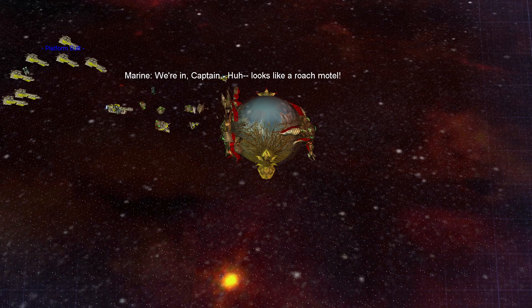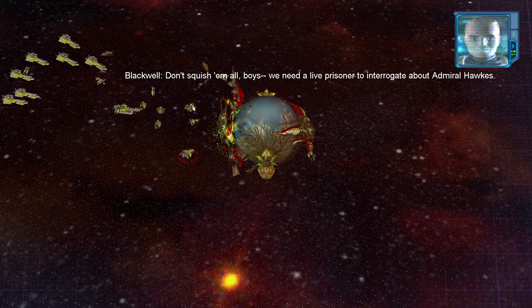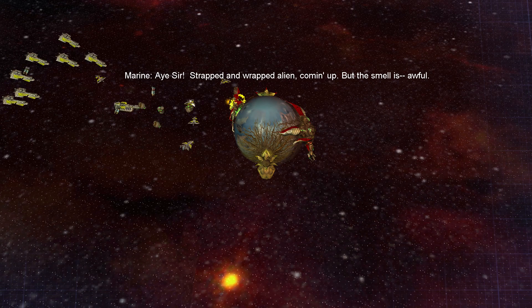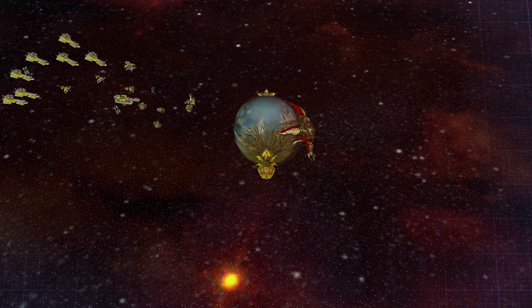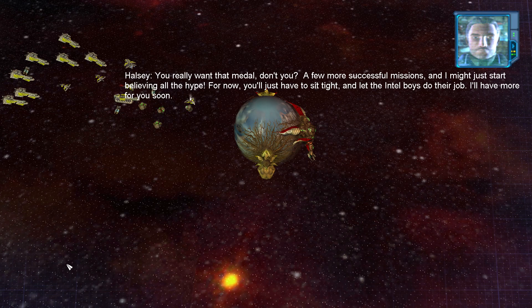We're in, Captain. Looks like a roach motel — don't squish them all, boys, we need a live prisoner to interrogate about Admiral Hawks. Strapped and wrapped — alien coming up, but the smell is awful. We can take it from here, sir. Good god, these things really do stink. You really want that metal, don't you? Few more successful missions and I might just start believing all the hype. For now, you'll just have to sit tight and let the Intel boys do their job.